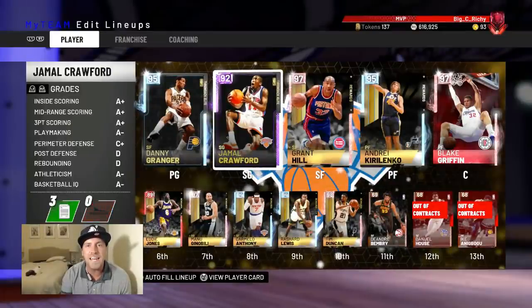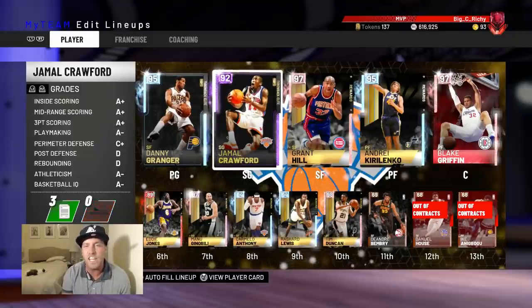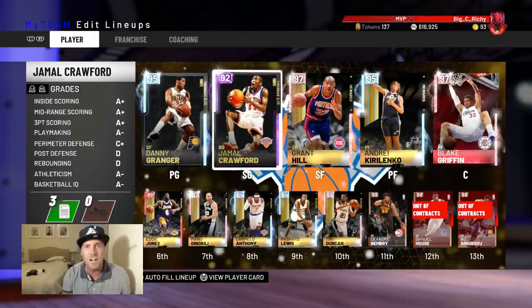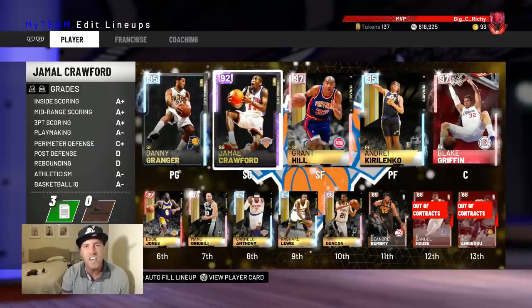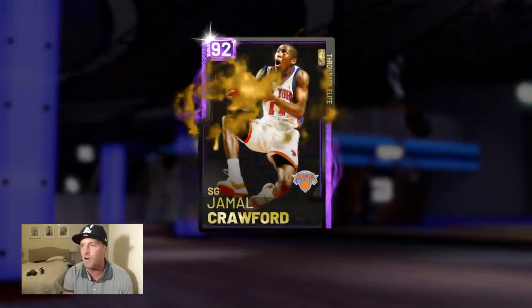Hey, what's going on guys, welcome back to NBA 2K19. Today we've got a brand new gameplay — maybe an unexpected one. I don't usually do a ton of gameplays on Amethyst, but if the name fits the bill, we're gonna do it. This guy is known as one of the deadliest dribblers in the NBA. It's even in the name: J-Crossover. Boom — 92 overall Jamal Crawford.